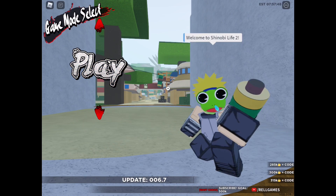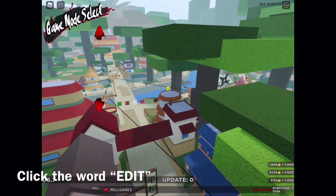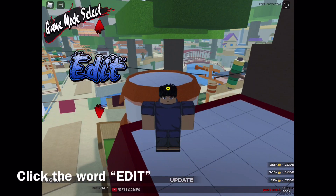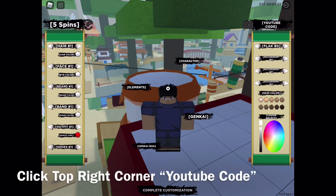Now that you land on this page, make sure you click on that tab arrow right there and it should show you 'Edit' — just like that. Click the word 'Edit' and then on the right-hand corner is a YouTube code.